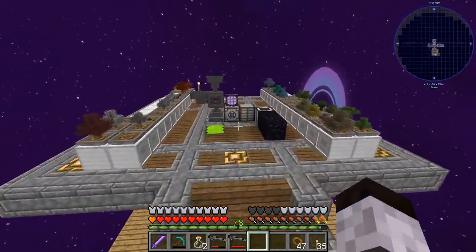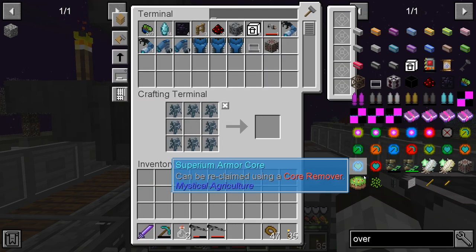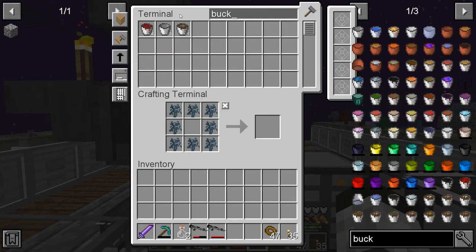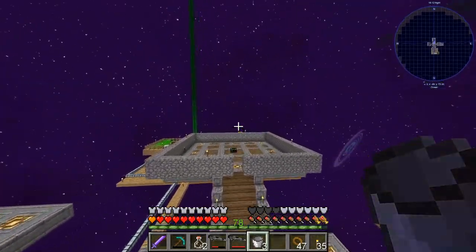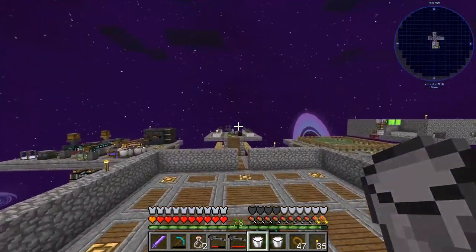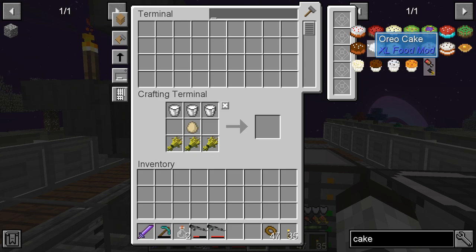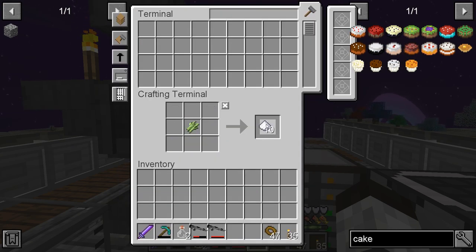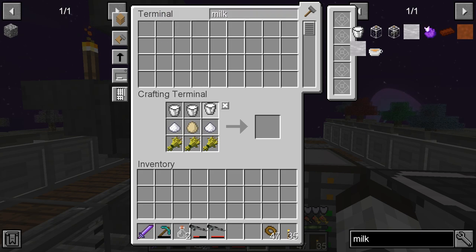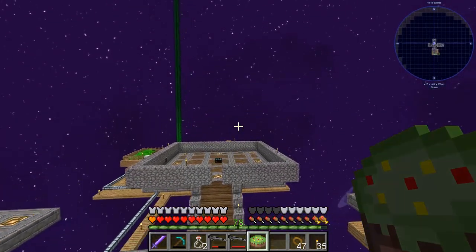I should grab another overworld cake just in case I don't have one, so let me make another cake — need more buckets and more milk. We'll get some more chorus fruit and then get that done. Okay, we have a plan to get dragon's breath! Let's make a cake quickly — need more sugar. Got plenty of stuff. Making sure I have an overworld cake with me, and now we're going to go get some more chorus fruit.